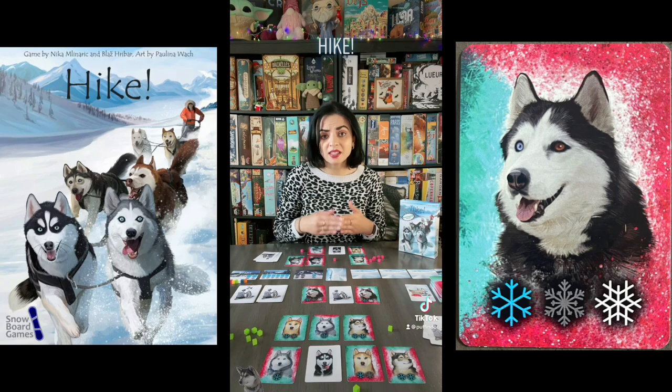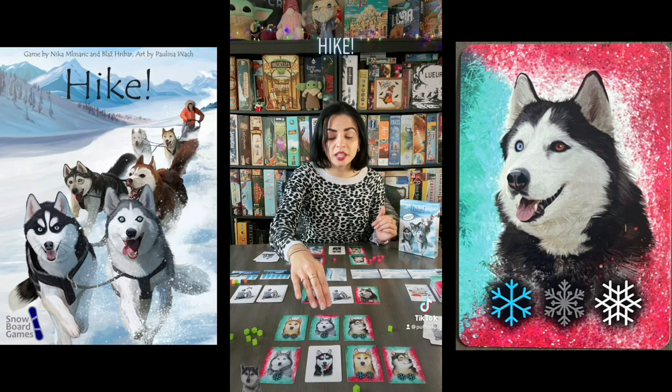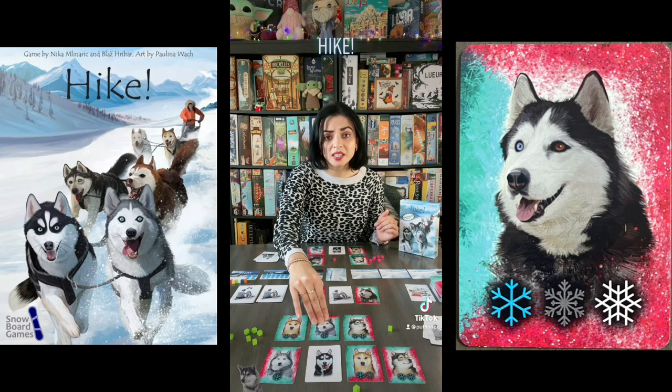Once a player has eight huskies in their sled they will announce that they are ready to race, and the other mushers will have three days to complete their sleds. If they don't, they are out of the race. Before the race begins, each player has the opportunity to place equipment cards underneath huskies that have only one movement point, giving that husky an additional movement point.